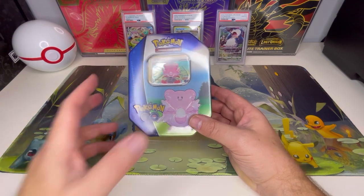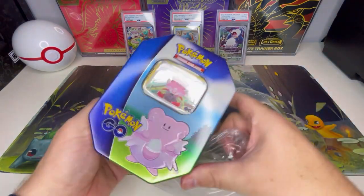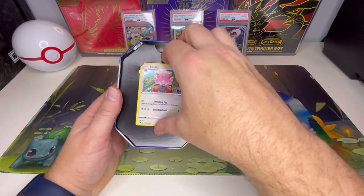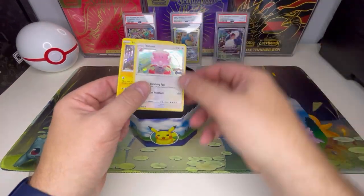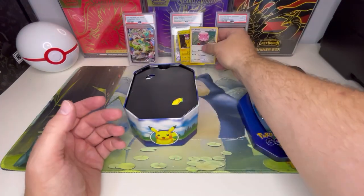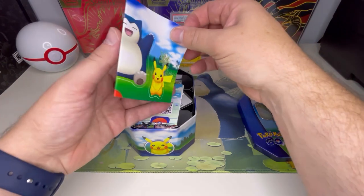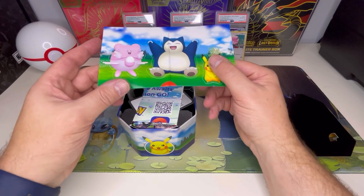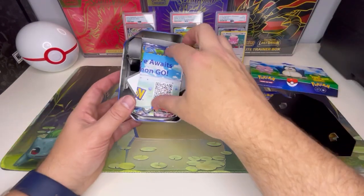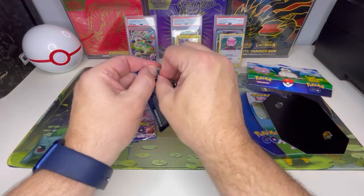We're getting started with the Blissey tin. I believe there are four packs inside — even better than I thought — plus a holo card that's a little different than a standard holo. We've also got a Pikachu promo card in there, which is pretty awesome. I really like the way they did the holos on both of those. We also got some nice stickers, though I'm disappointed they made a crease right along the front of Snorlax.